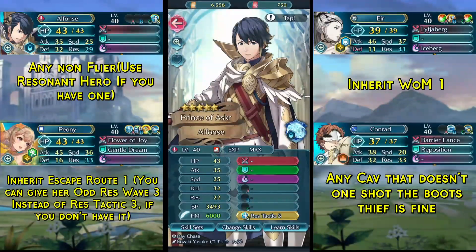This week I yet again only use 3 units, keeping one slot free to easily insert your Resident Hero if you have one, and otherwise just a filler unit in the first slot that isn't a flyer and has Res Tactic free.